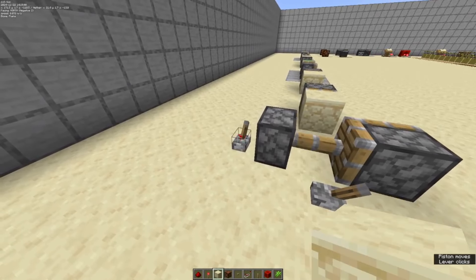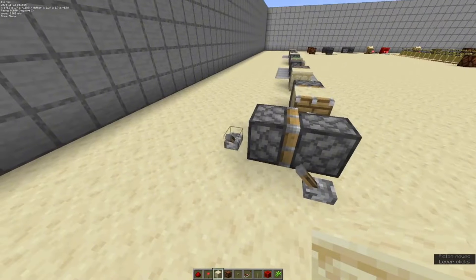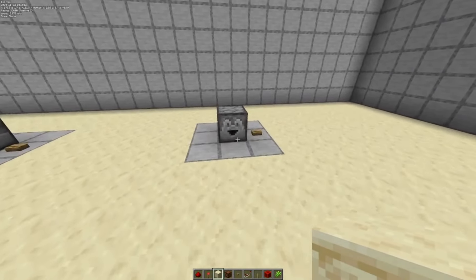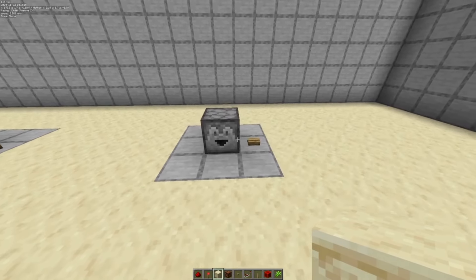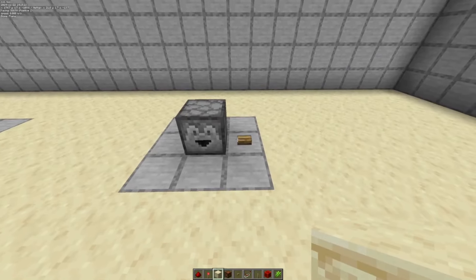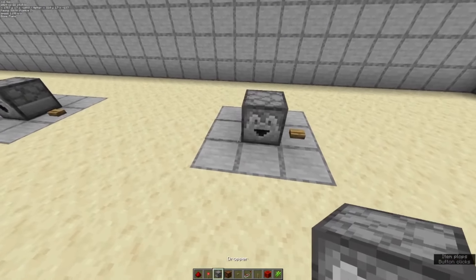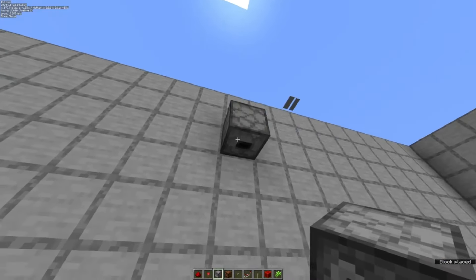Sticky pistons can also be moved, and as with other pistons they cannot be moved while extended. The dropper is exactly what it sounds like — it drops things. It receives a redstone signal and will drop one item out of its nine slots at random. It can be placed in forward-facing, upward-facing, and downward-facing positions.